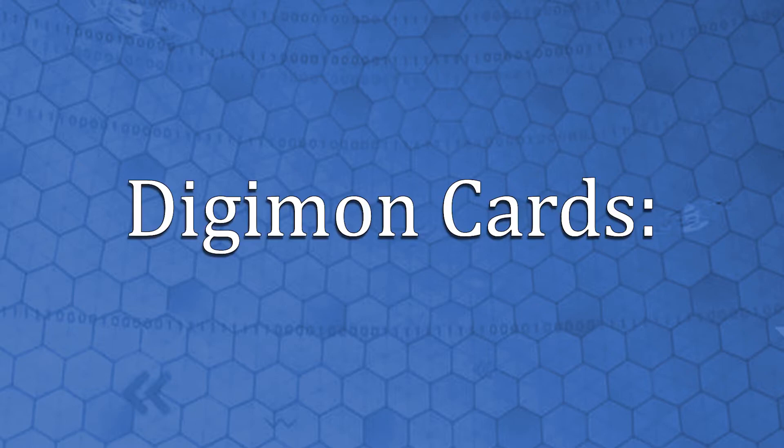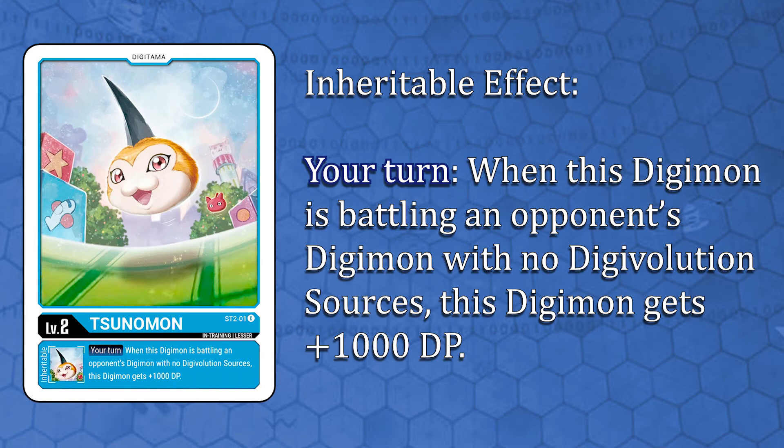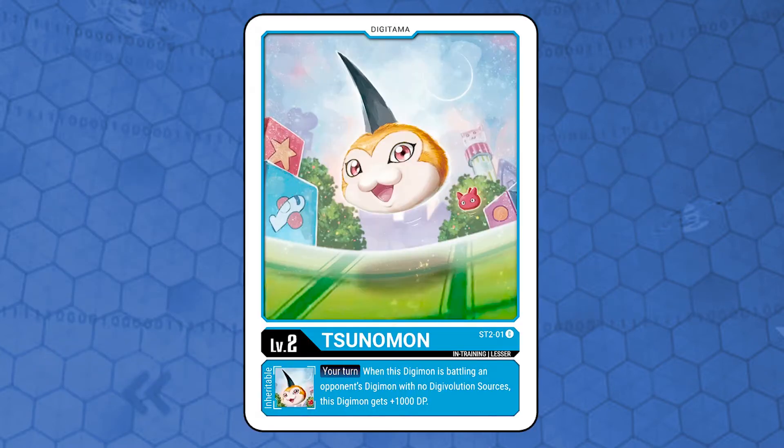Now let's check all cards inside the deck. Let's start with the Digimon cards. For the only Digitama card we have, Tsunamon. It is a level 2 and it has an inheritable effect. Your turn, when this Digimon is battling an opponent's Digimon with no Digivolution sources, this Digimon gets 1000 DP. Tsunamon synergizes with the deck's team and gives a little nice boost when attacking.